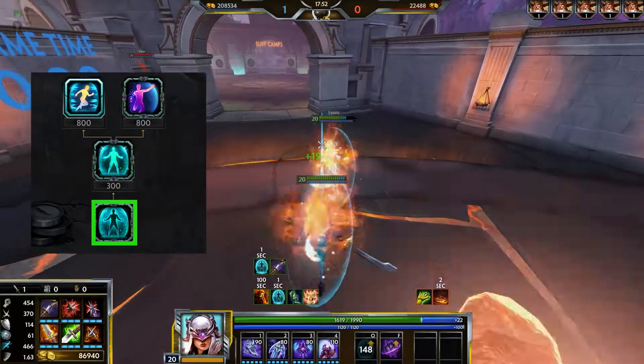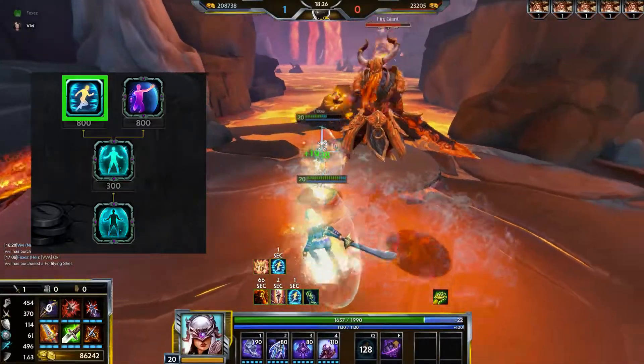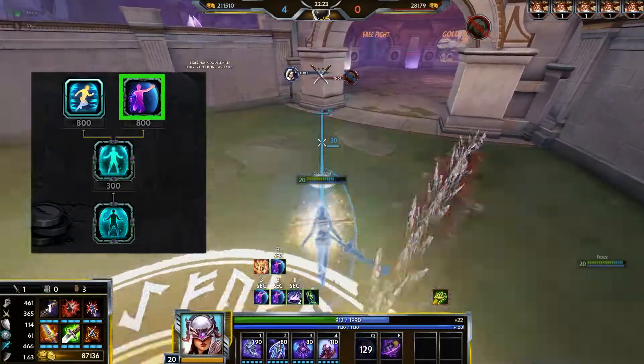Shell gives you and your allies a shield. With Fortifying Shell, when a shield ends, allies get damage mitigation and movement speed. Phantom Shell lets you pass through players and player-made objects.